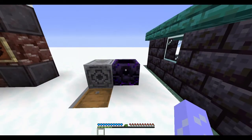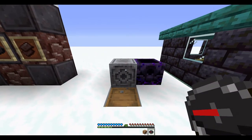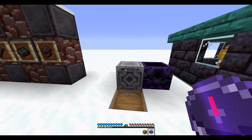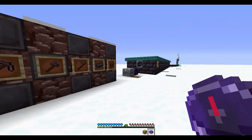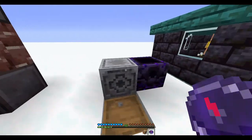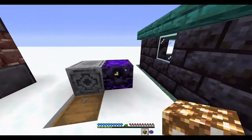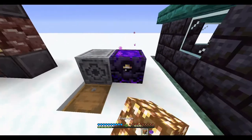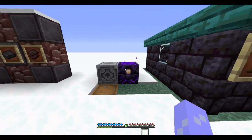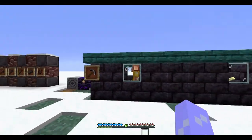We have two more special items. This is a lodestone, and this is a compass. You can combine them to get a lodestone compass, and this compass will always face the lodestone no matter what. This is a respawn anchor — you can charge it with glowstone, and it lets you set your spawn point in the nether. I'm going to be very careful not to right-click it.